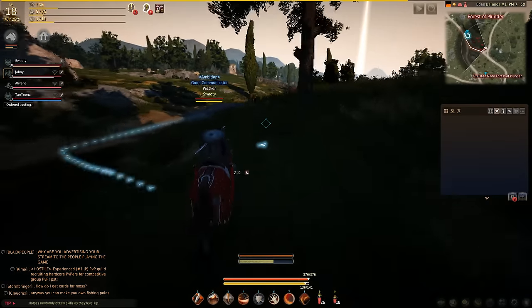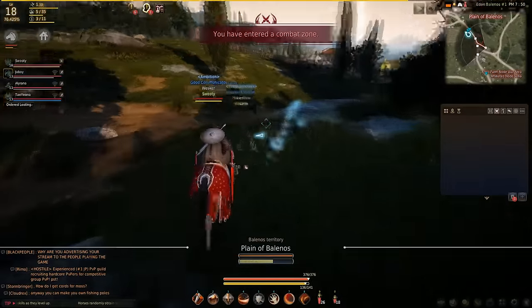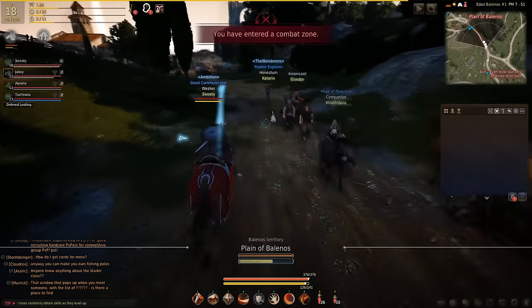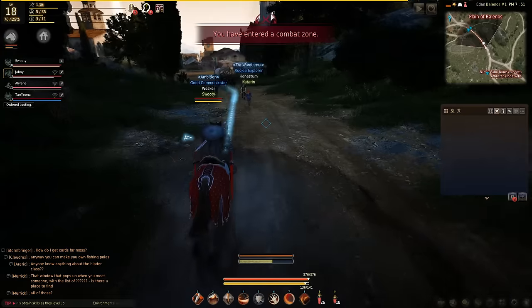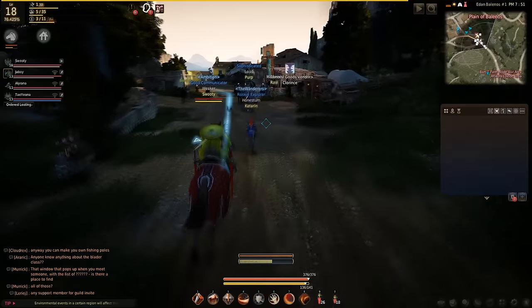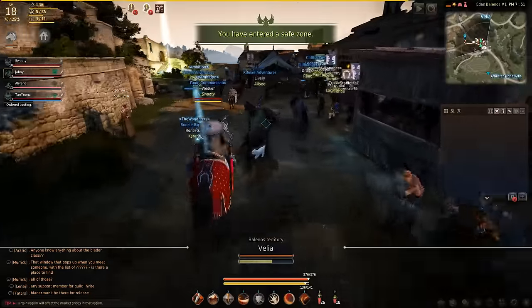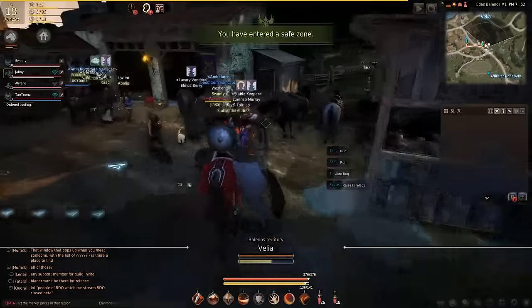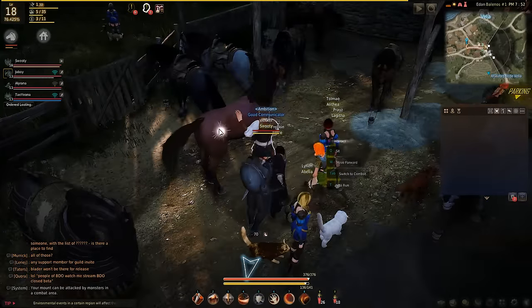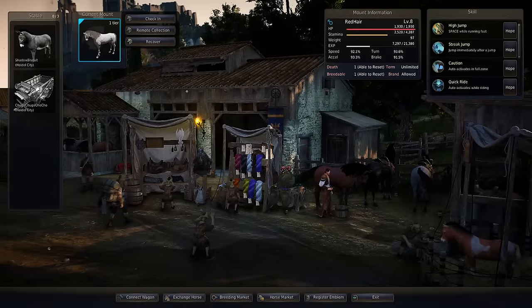The thing about Black Desert is you can make money several different ways. You can become a chef, refine precious metals, be a horse breeder, or become a fisherman. You can either sell your fish in trade routes — which is capable of making large amounts of money — or you can sell your fish to players who are learning cooking.